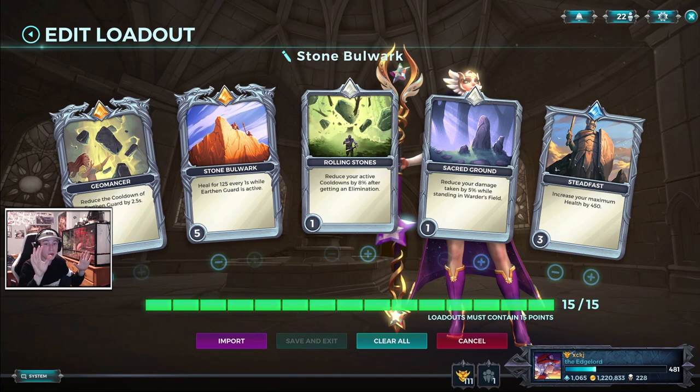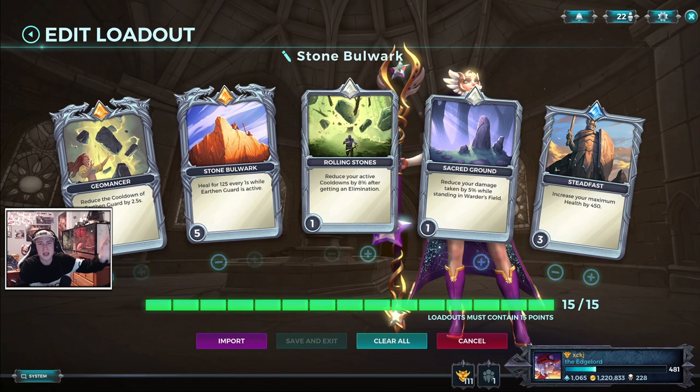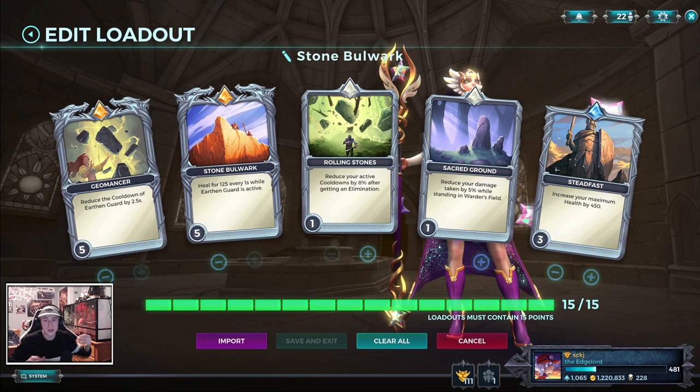This is going to be the Mother's Grace build. I see a lot of people playing Treacherous Ground, but Mother's Grace, in my opinion right now, is still her best talent and the easiest one to play for the sake of easiness. So let's go into that. We'll look at some combos, how to cycle abilities, and then the build that I play.